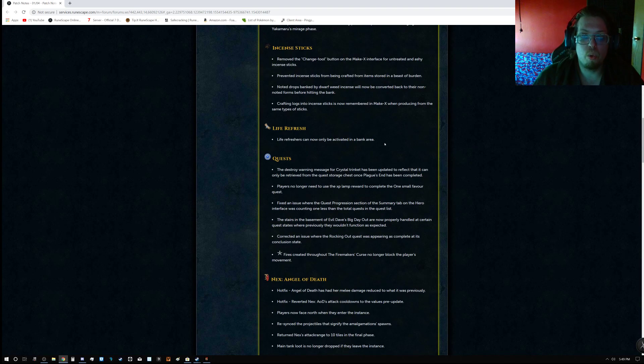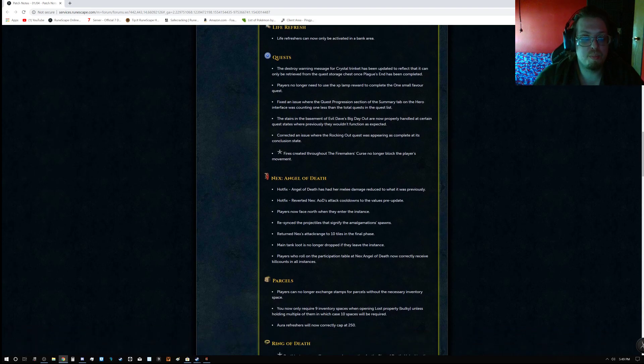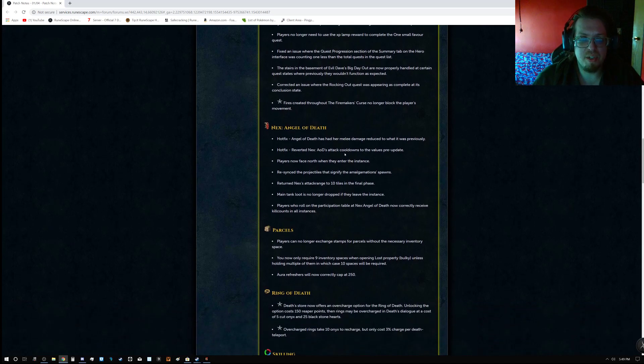Life Refreshers can now only be activated in the bank area. For quests: the destroy warning message for Crystal Trigger has been updated to reflect that it can only be retrieved from the quest storage chest once Plague's End has been completed. Players no longer need to use the XP lamp reward to complete One Small Favour quest. Fixed an issue where the quest progression section of the summary tab on the Hero's interface was counting one less than total in the quest list. The stairs in the basement of Evil Dave's Big Day Out are now properly handled at certain quest states. Corrected an issue where Rocking Out quest was appearing as complete at its conclusion state. Ninja fires created throughout the Firemaker's Curse no longer block the player's movement.